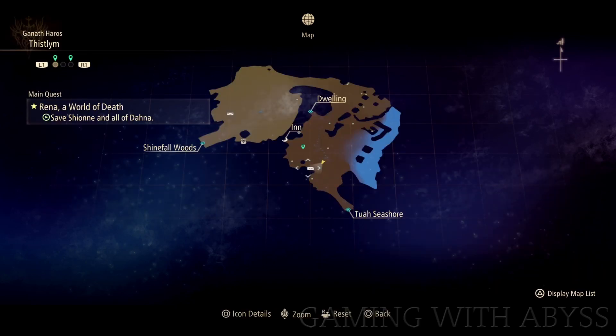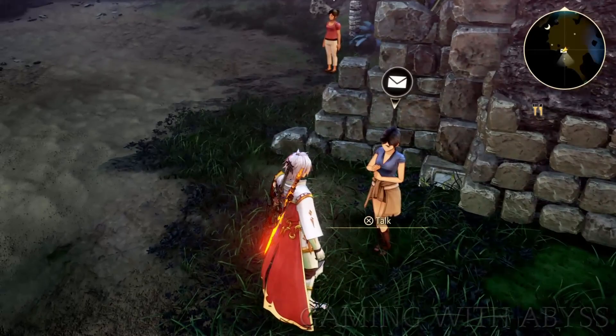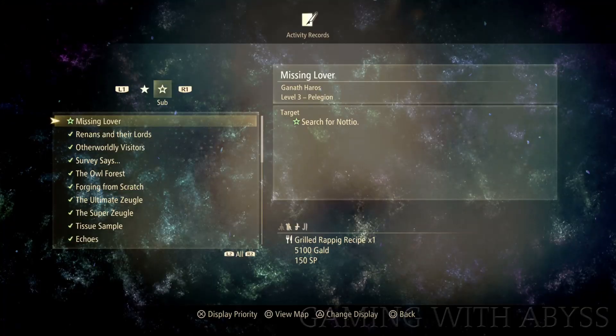Afterwards, you'll just turn in that quest, and it will unlock the next quest called Their Future. This quest is very simple — all you're going to have to do is go to a wedding. Once you complete it, this will unlock the first artifact, which is called the Silver Suit of Armor, and that will give you a 20% XP boost.